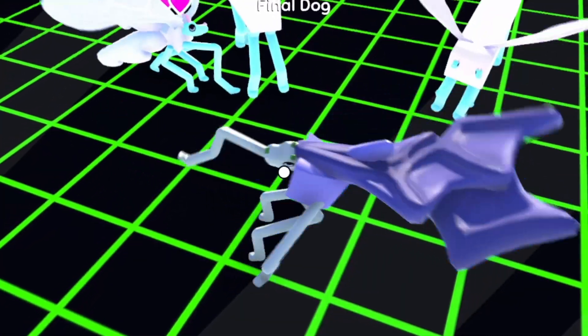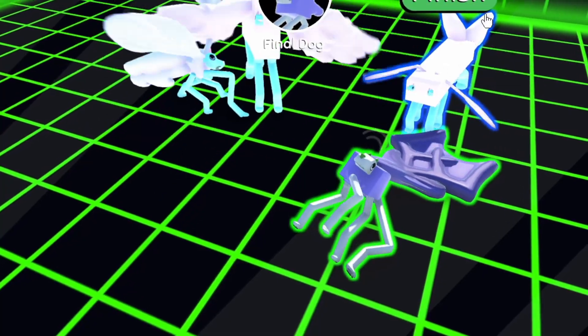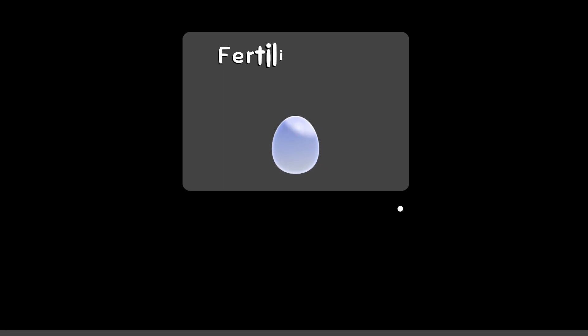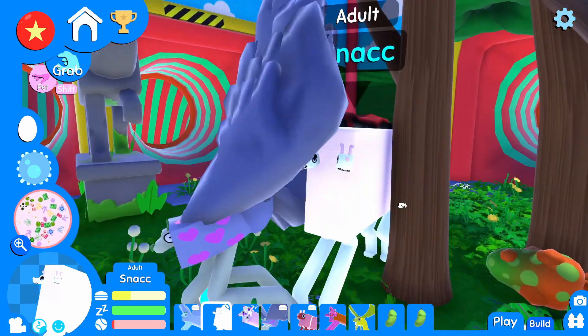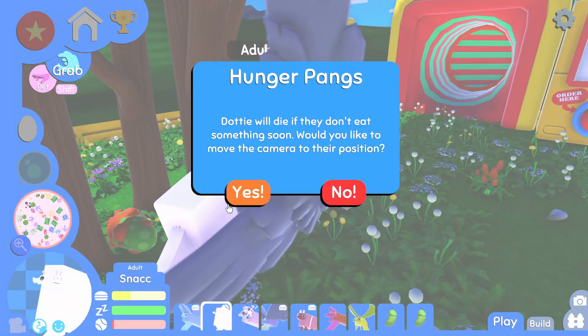This guy right here is just weird enough and he has long legs. Maybe that'll count. We're going to go ahead and take you and pop you in an egg, buddy. Success. But unfortunately that does mean that Snack has to pass on. Go ahead, Snack.